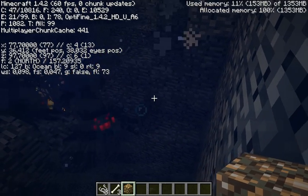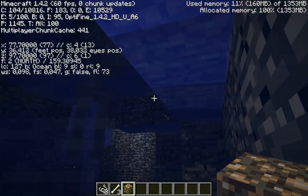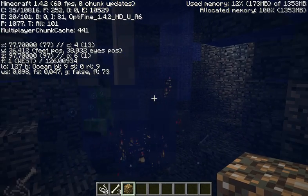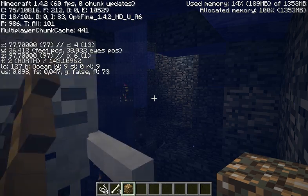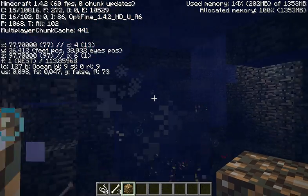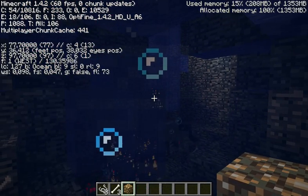So once in a while, when the two sync, he gets teleported up there. You can see in the description which map this is on. I got the trust case and you can see the coordinates.